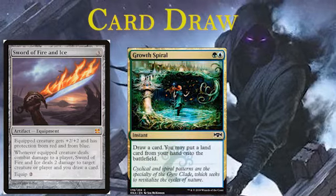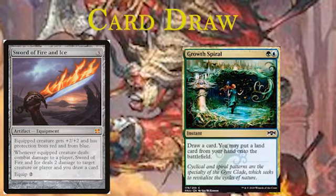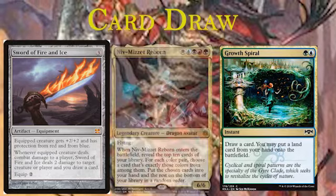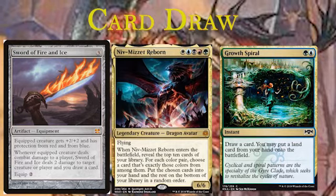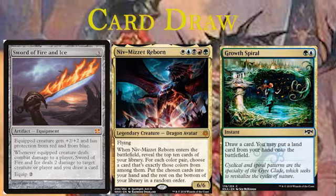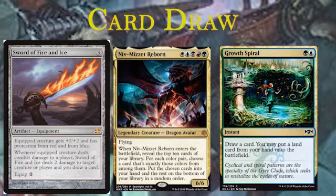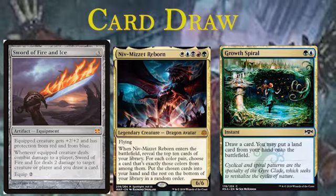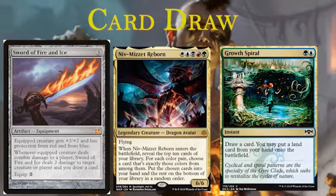We've got Growth Spiral, which is a really nice card. It's a green and a blue for an instant: draw a card, you may put a land card from your hand onto the battlefield. So it kind of ramps you as well if you've got the lands in your hand, and it draws cards too. Also, Niv-Mizzet Reborn - it's a five-color for a 6/6 flyer. When it enters the battlefield, reveal the top ten cards of your library. For each color pair, choose a card that is exactly those colors from among them, put the chosen cards into your hand, and the rest go to the bottom of your library. We're running a decent amount of two-colored cards, seeing as this is a five-colored deck, so we can really pick out some useful cards including stuff like Assassin's Trophy and Eladamri's Call.